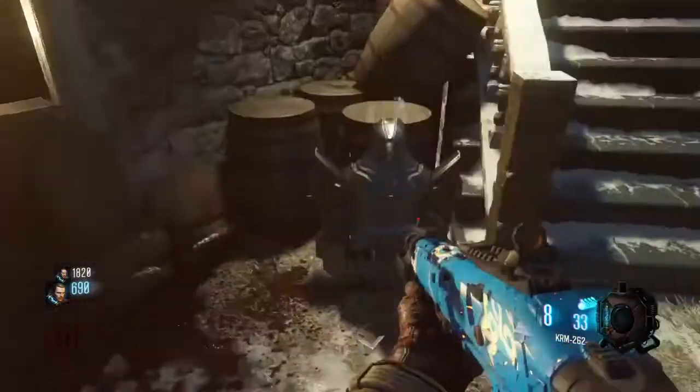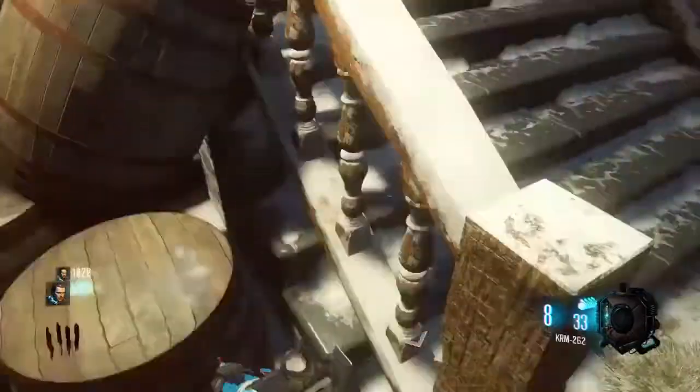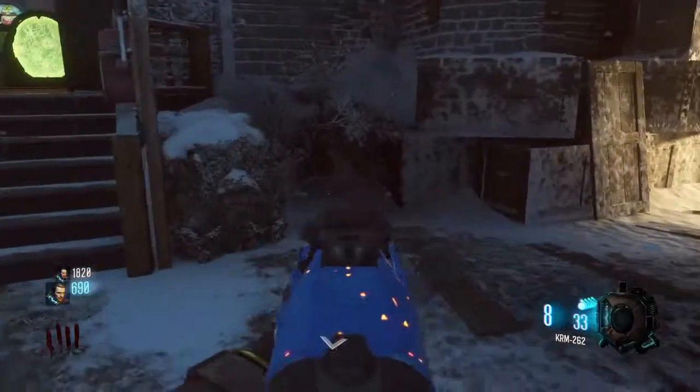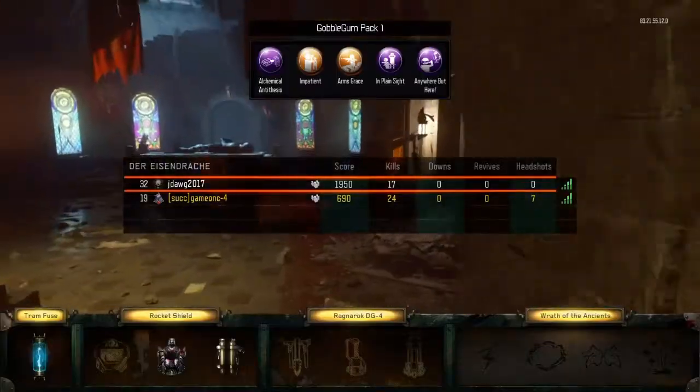It can be right here and that's where it's at right now, or it can be sitting right there. Simple as that. Now moving on to the anti-gravity room.